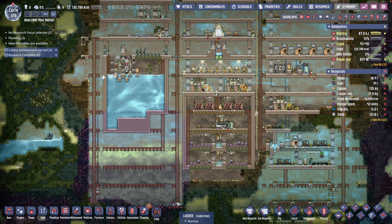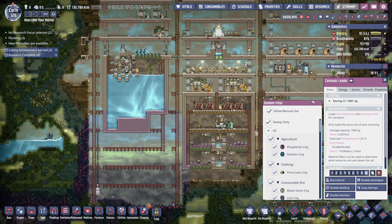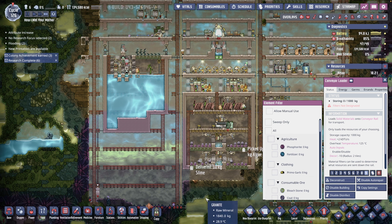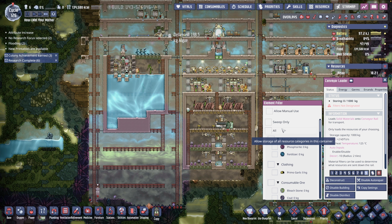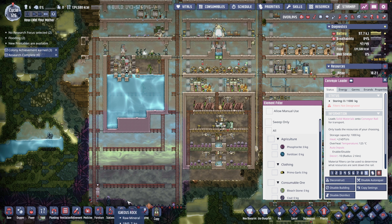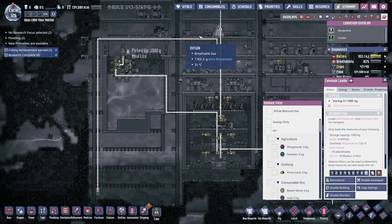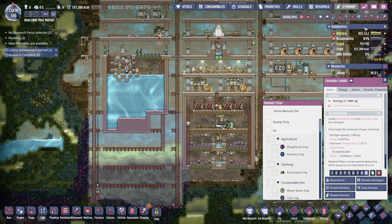Something else I forgot to mention: these conveyor rails — I was trying to optimize how my duplicants can get all the stuff from here and move them up over here. I opened up this channel and extended the fire pole so they can get down quickly. I also put a conveyor loader right here with manual use allowed — I'll turn that off now just in case. Don't leave things turned on when you don't need them. So they were able to put stuff into the conveyor loader and the loader sends it off following the line into our storage system, which is pretty nice.